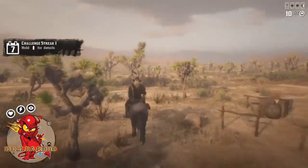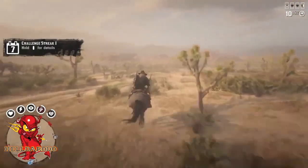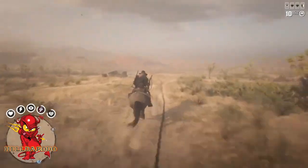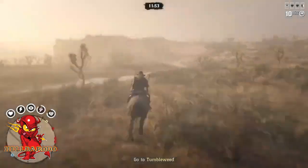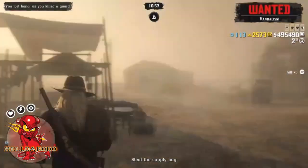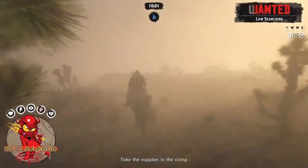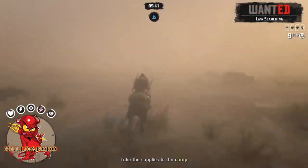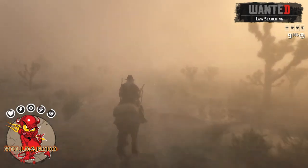Now we're gonna head back towards Tumbleweed. As soon as we get past these old wagons, just a little ways past it, you should get a black screen. You'll spawn in like this - go to Tumbleweed and get them supplies. Take everybody out, you're getting XP for that. Watch the timer up above - as soon as I get past that wagon, it stops.